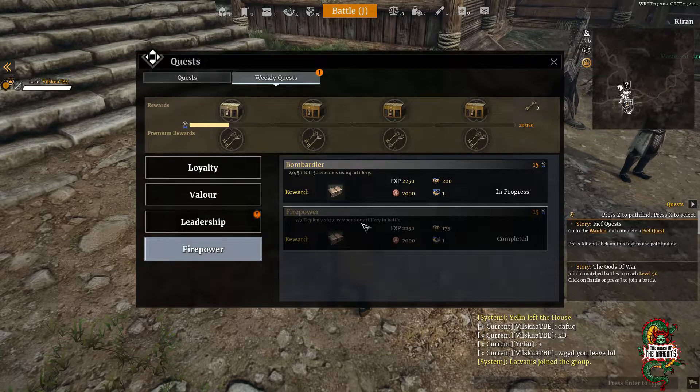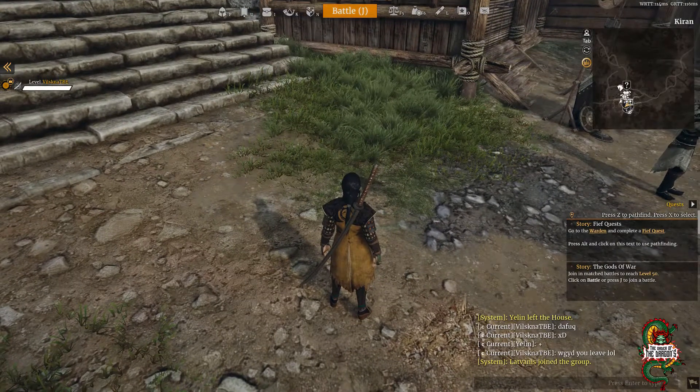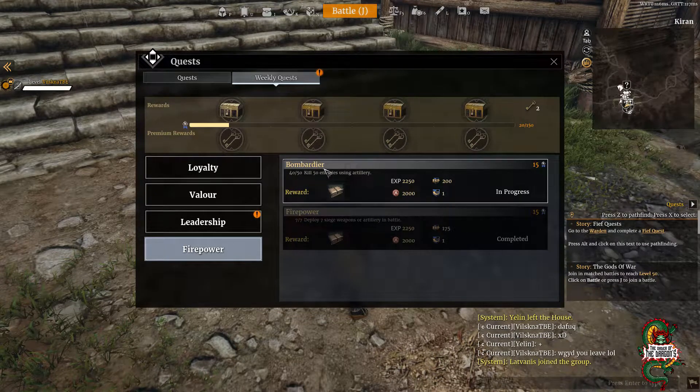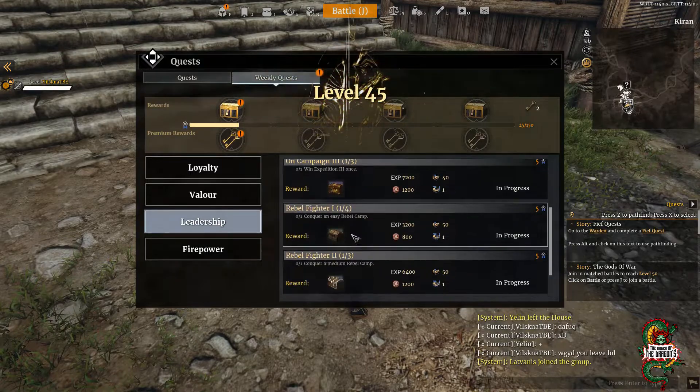Looking at specific weekly quests: for firepower, you need to deploy seven siege weapons or artillery in battle. You can do this by going to a siege battle (press J, then siege battle), where siege equipment is already placed on the ground. You can also place it yourself. For the 'kill 50 enemies using artillery' quest, just use the artillery on siege battles and it'll get done quickly.